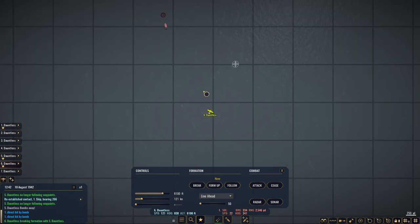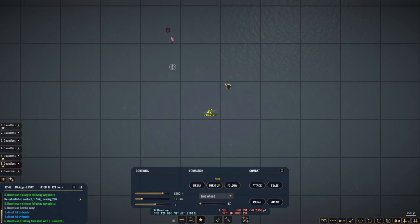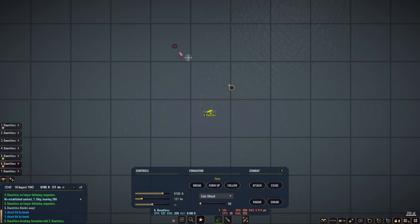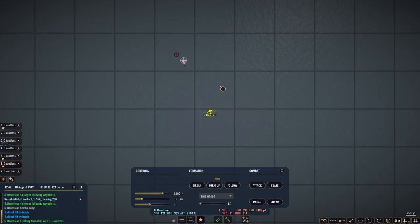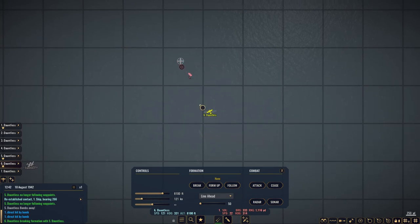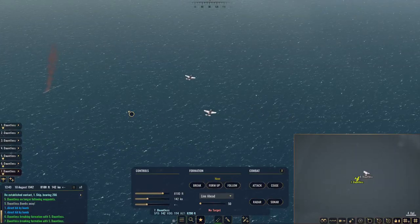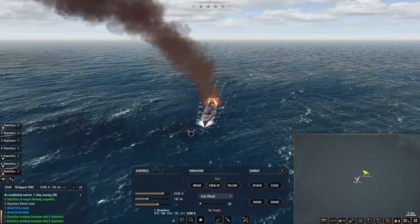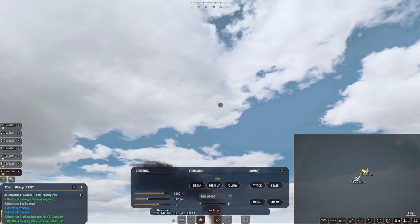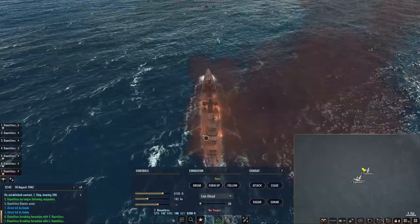Zoom in — we could probably do the level bombing from here better than anything. Looking good. Looks like she's turning slightly — bombs away. I think we missed that one, but that's okay. Number six, we'll just go over here. Number seven, you're up. We'll keep eyes on the destroyer — wow, we might have actually gotten at least a near miss. Looks like a near miss but no direct hits — that's for sure.